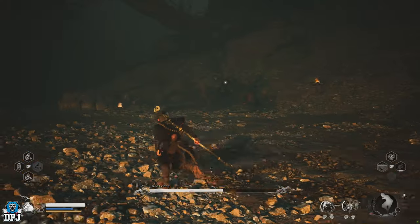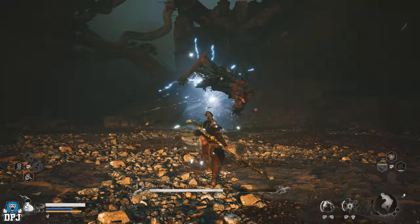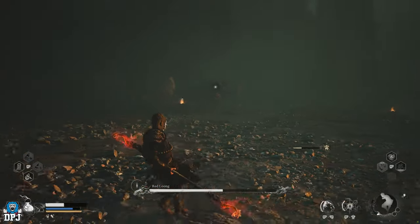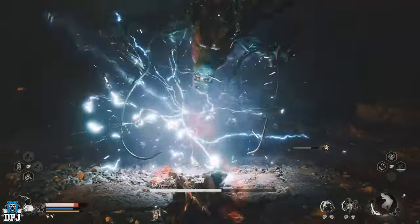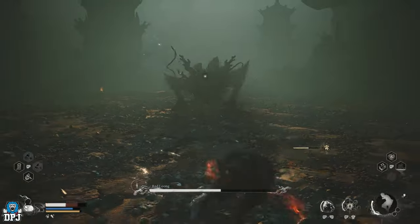There are many early game secrets you can easily miss within Black Myth Wukong, and today we cover one of the best ones. This will see you encountering a secret Dragon Boss who goes by the name of Red Lung, and upon defeating him you get some pretty amazing rewards including a Dragon Staff called the Long Wraith Staff. So let's get into it.